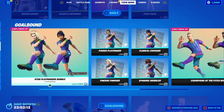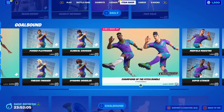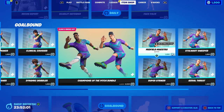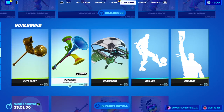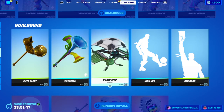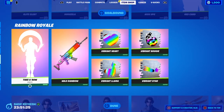Moving into the return of the Goal Bound bundles. We have the Star Player Makers, which comes with four female skins, and then the Champions of the Pitch, which comes with another four skins — sadly no Jonesy skin in this bundle. Moving from there, we have the return of Goal Bound emotes and items: the Elite Cleat harvesting tool, the Vuvuzela harvesting tool, the Goal Bound Glider, the Kick Ups emote, and the Red Card emote. At the bottom we have the return of the Rainbow Royale.